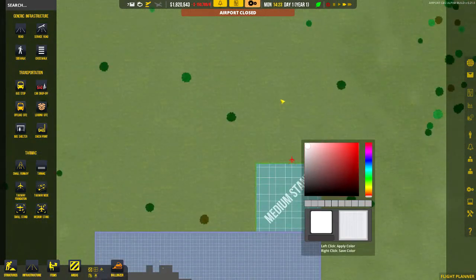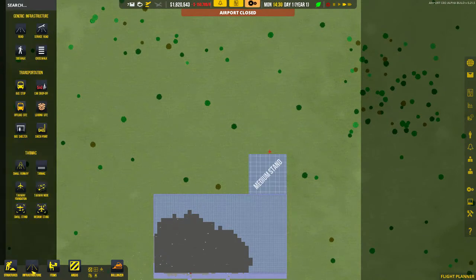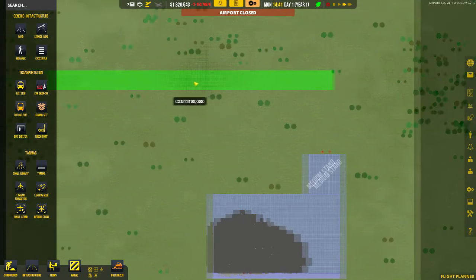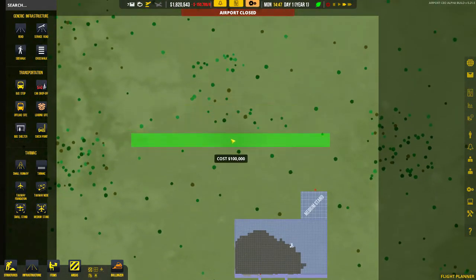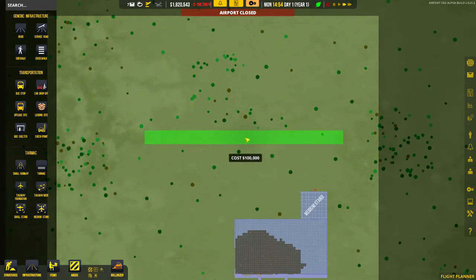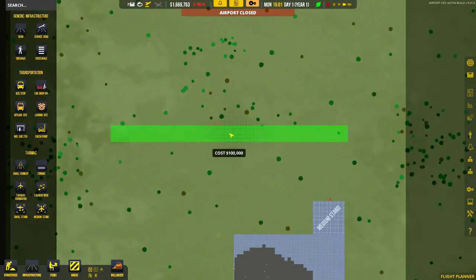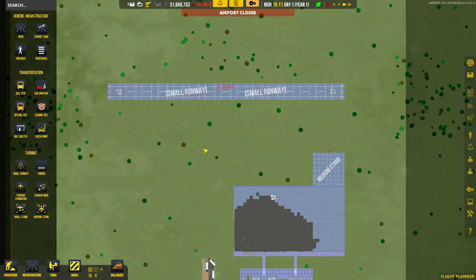From the medium stand, the next thing we're going to do is build our runway strip. Taking a small runway and going for the east-west direction - that's already predefined and set up. We're going to place our runway just neatly on the end, lining it up. We've dropped our small runway.